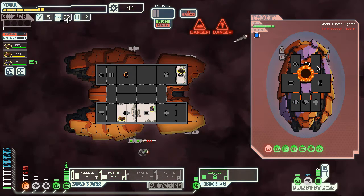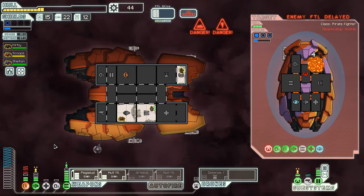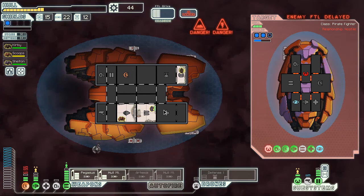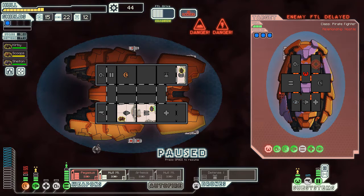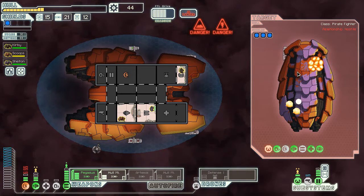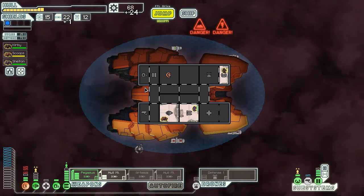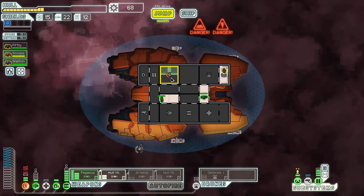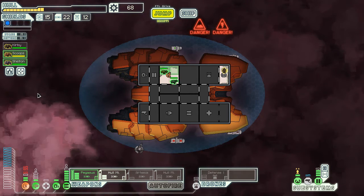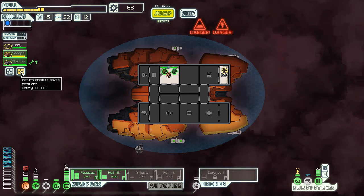Not only does he have a missile online, he's got his two shots online too, and I have no evasion right now. He's got three left, I need some evasion. I'll turn my shield on, get some double evasion - that's 30% of his weapons offline now because he shuffled power again. But his cloaking is online so I have to wait for another cycle. The hull missile could fire before he cloaks - sweet. Give me some oxygen.